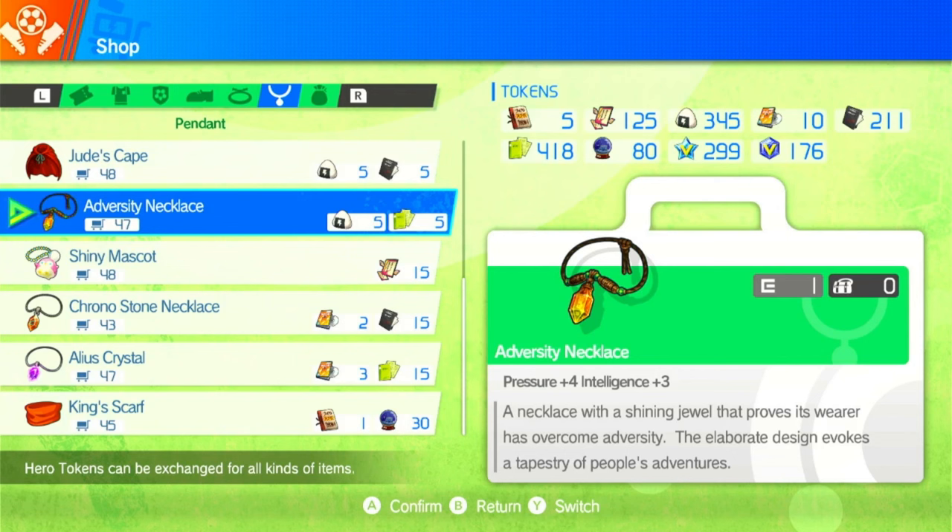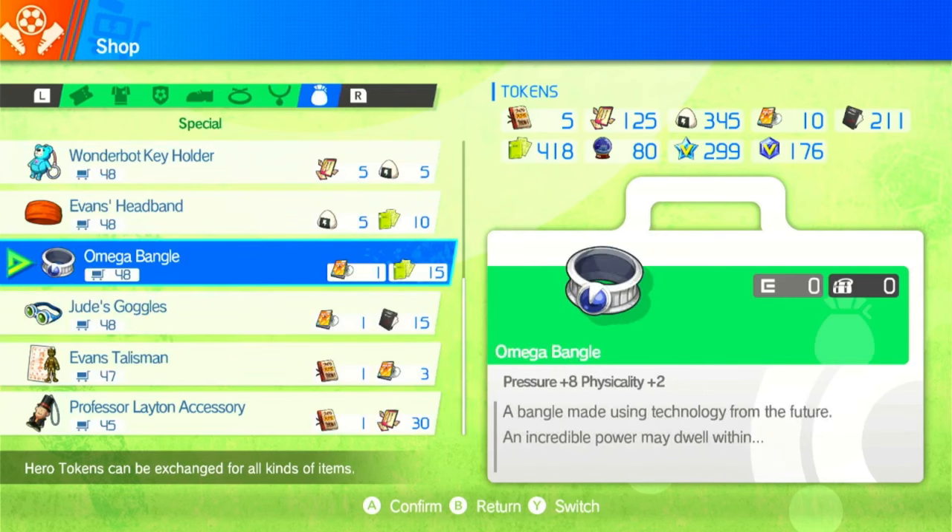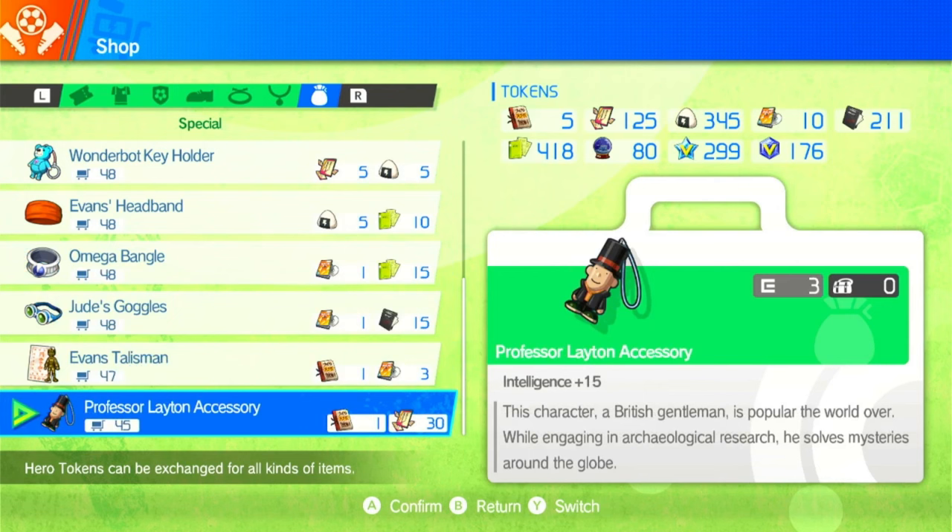Intelligence increases your chances of winning in the focus battles — the duel ones where you have three options and three different percentages. That's basically where intelligence comes in. Then you want the Omega Bangle — more pressure, more physicality, that's very good. However you can also use the Professor Leighton accessory if you find yourself engaging a lot in those percentage duels — 15 intelligence is quite good if that is your play style.